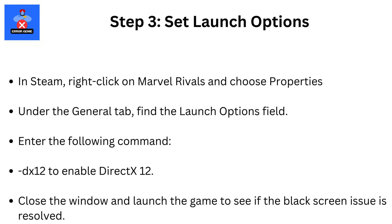Step 3: Set Launch Options. Adjusting the game's launch settings can resolve compatibility issues. In Steam, right-click on Marvel Rivals and choose Properties. Under the General tab, find the Launch Options field. Enter the following command: -DX12, to enable DirectX 12. Close the window and launch the game to see if the black screen issue is resolved.